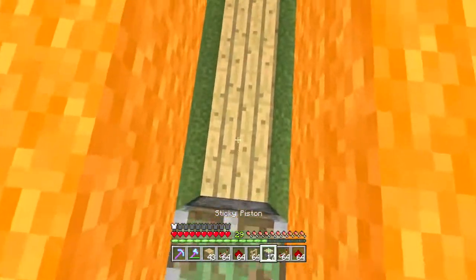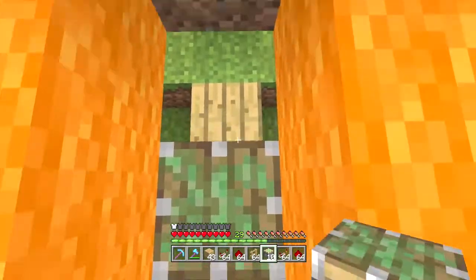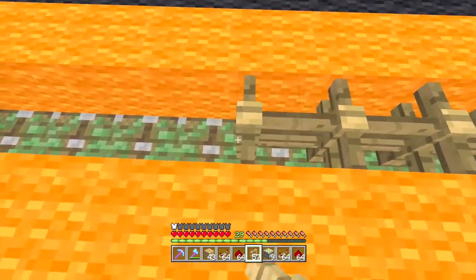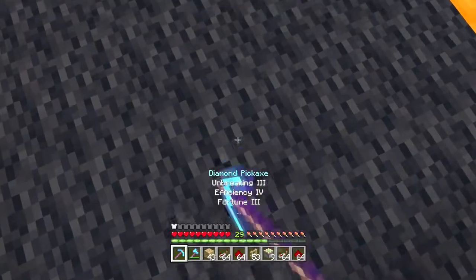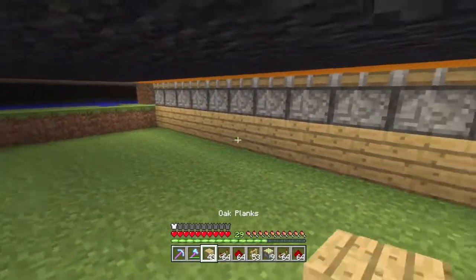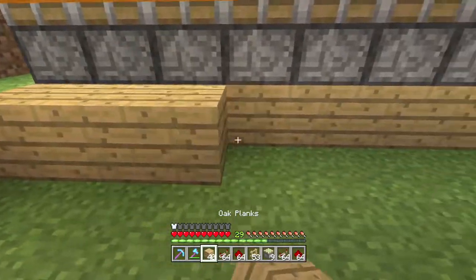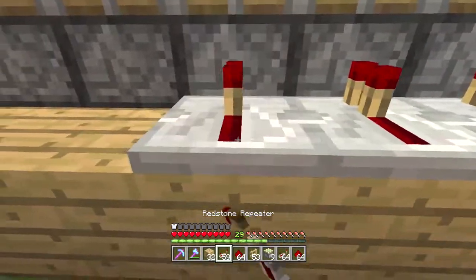What we're going to do is place some sticky pistons here. They'll basically just hold these fence gates to them. When these fence gates are lowered like they are now, then the pigs will be able to walk over them freely. But when they are raised, it will stop the pigs from going anywhere. So let's just place a row of blocks here, which will just basically help us when wiring these up.